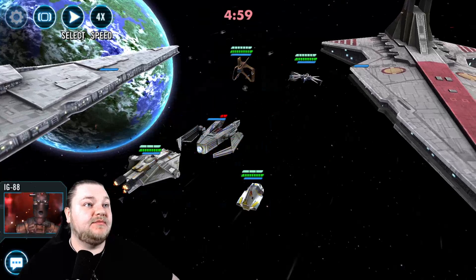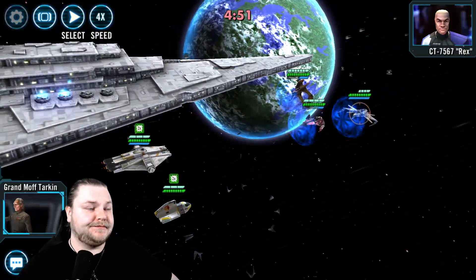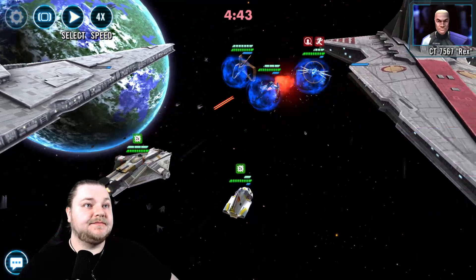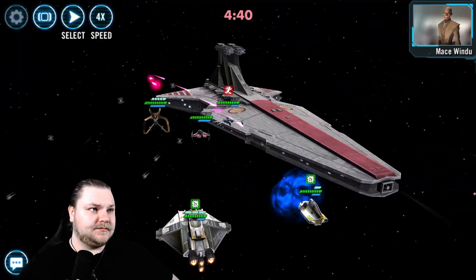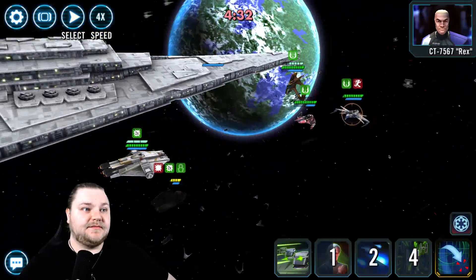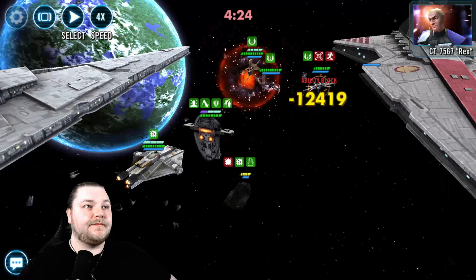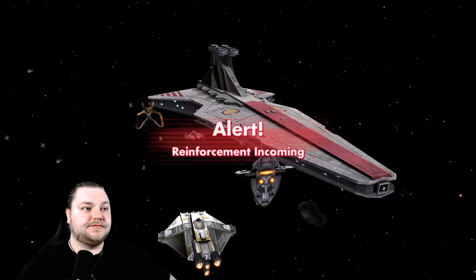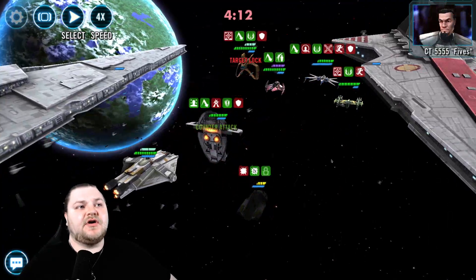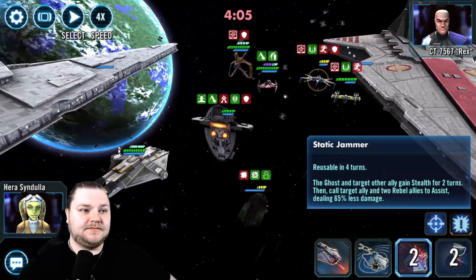We're up against Mace Windu's capital ship, and these are all Galactic Republic ships - they have the speed advantage, they're gonna do a lot of damage to us. This might be tough. We might have a couple other ships we can come back in with, but this is worrisome. Come on guys, stay off. Our ships are not going to be strong in this account for quite some time and we understand that. I'm just gonna hit him with this.